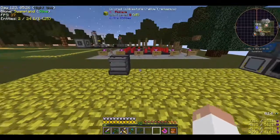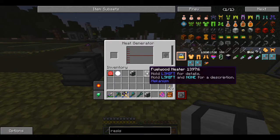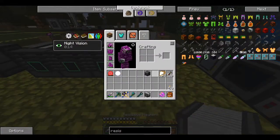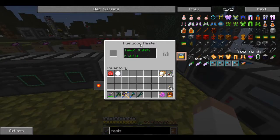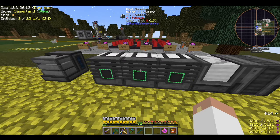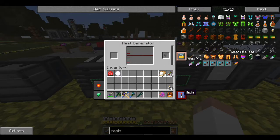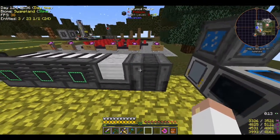These machines are power sources. The heat generator provides heat - let's see its interface. The resistive heater goes up to 300,000 temperature but takes energy - it actually has some stored right now. And the fuel wood heater - this stores 160,000 RF. High/low settings, and it transfers heat into energy - interesting!